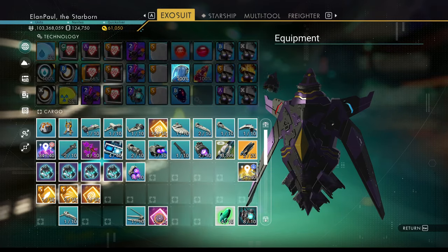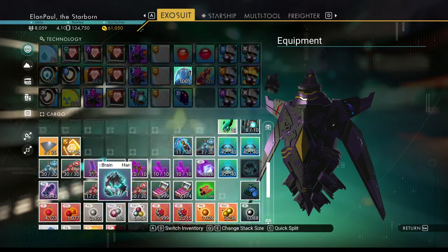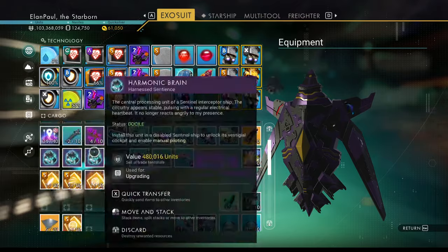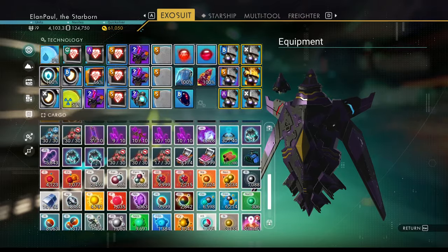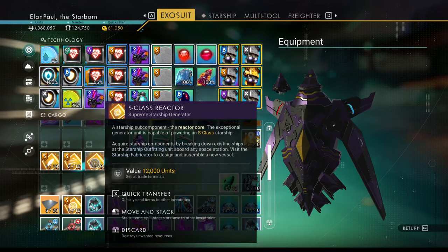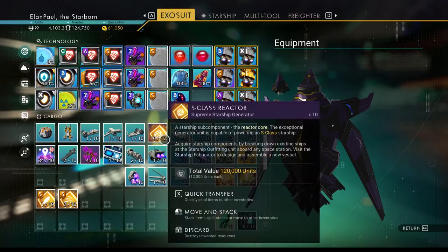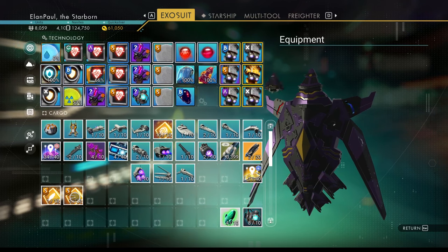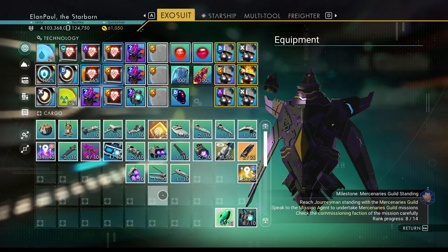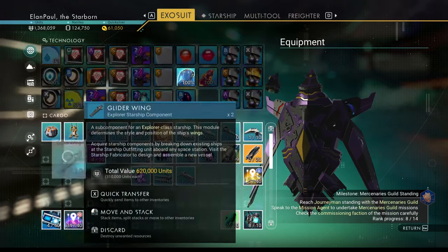I've got all kinds of stuff in here — you can see it. These are from my glitch duplication that I was doing. That's a reactor core — we've got 10 of them already so let's put it in our starship as well. This is for the Infraknife and for the Minotaur Cannon. So as you can see, we got a good amount of stuff. I was using this to find crash ships, but I found I have a better way of doing it.